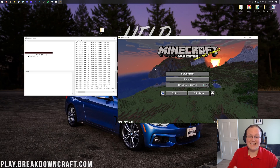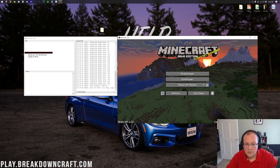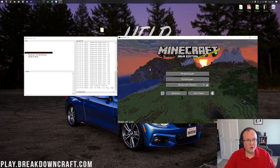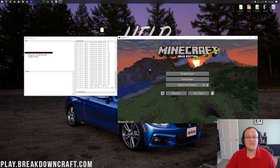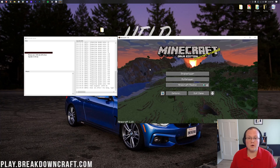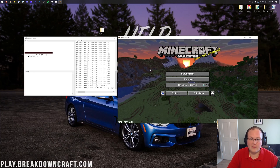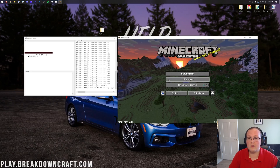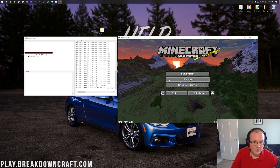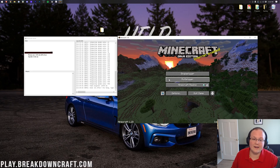Minecraft 1.18 is open and the server is still up and running. How we're about to join your server — you're the only person who can join this way, but it's the way you should always join your own server: using localhost or your local IP address, not your public IP. Your friends, however, will always join via your public IP address, and we'll show that a little later in the video.